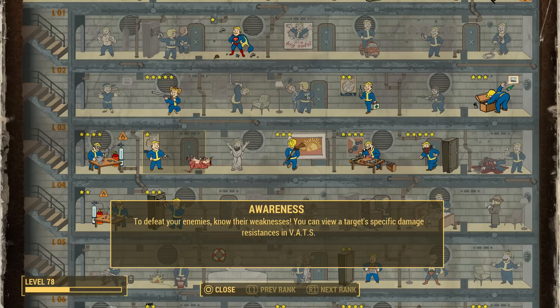The first perk I want to talk about is called Awareness, and this one reads: to defeat your enemies, know their weaknesses. You can view a target's specific damage resistances in VATS. This perk is really important because it gives me extra information on the enemies I'm up against, and if you're playing on survival difficulty, this is probably one of the most important perks to get.